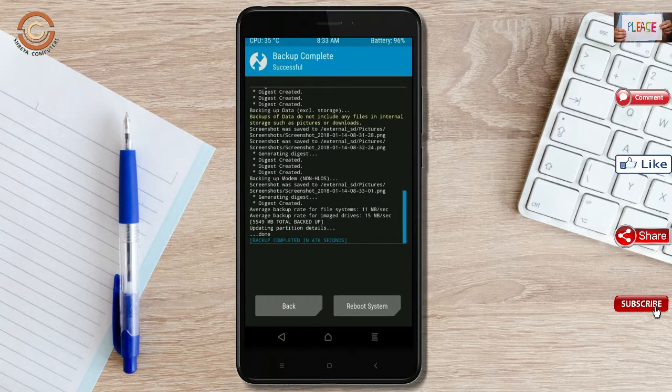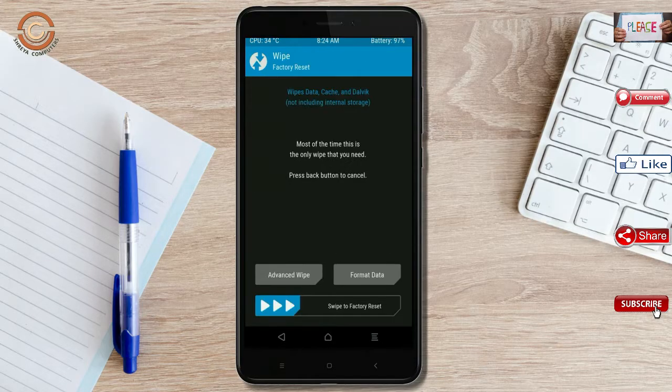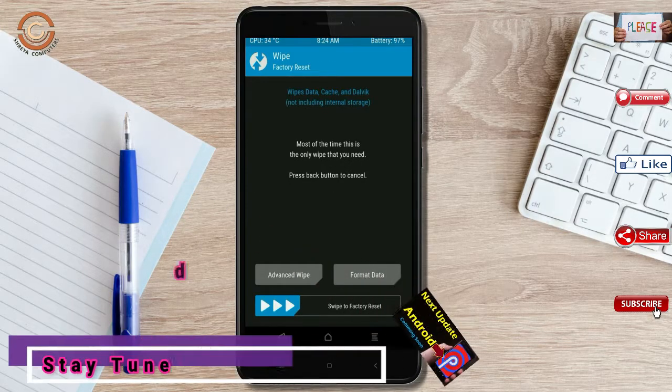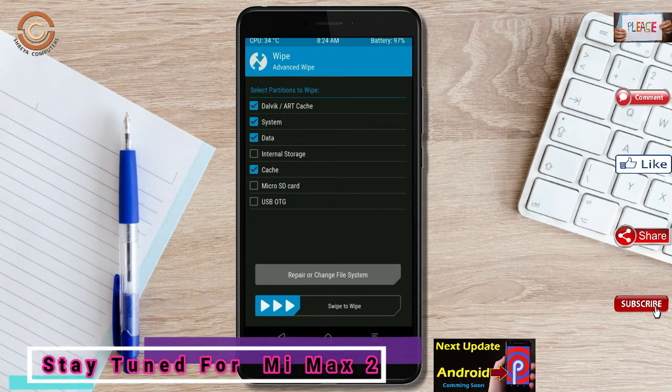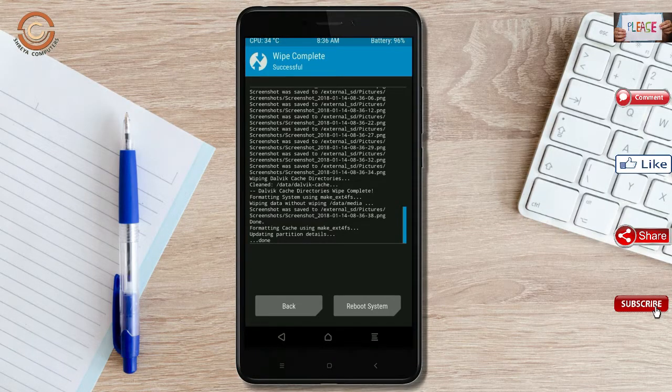Press back. By wiping this temporary data it will allow a clean install of the custom ROM. Select wipe, then select advanced wipe. Select Dalvik/ART cache and data, then swipe right to confirm.